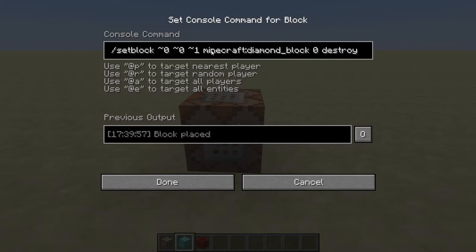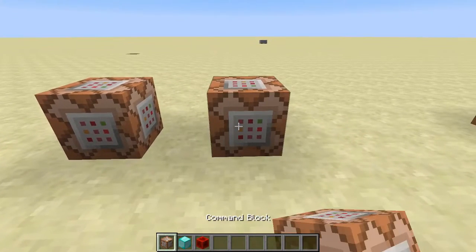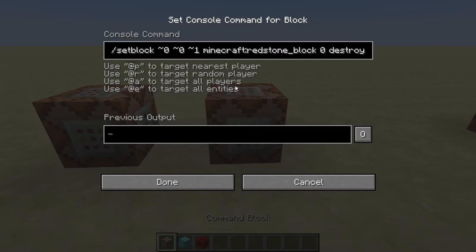So put your first command block down, and this command will be in the description below. You're just going to want to copy that from the description, then Ctrl+V into your command block, and it will come up with this.